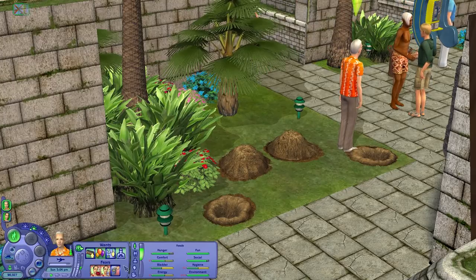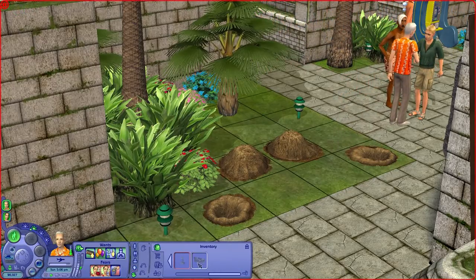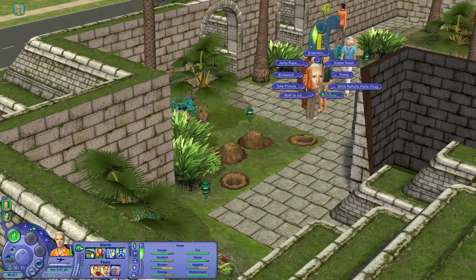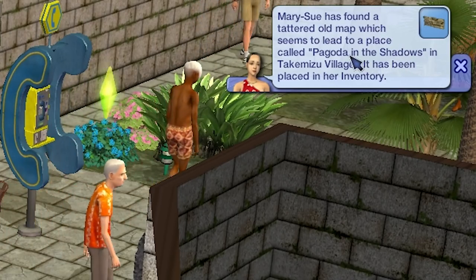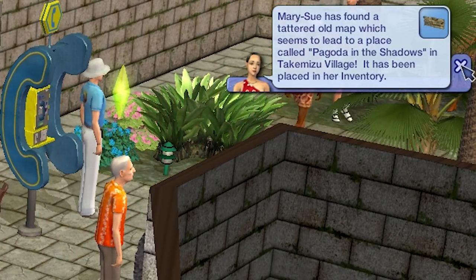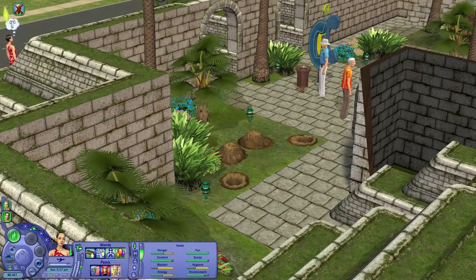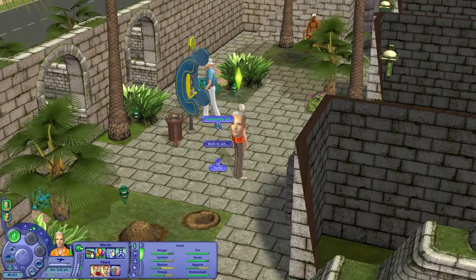That is awesome. So that map is right here, and if we ever go to Three Lakes, we can use the other one to find the secret lot there. Map to Mysterious Hut — I think what we do is we just walk to it. She also found a map to a place called Pagoto in the Shadows on Takamizu Village. So we've got all of the secret maps! That was easier than I thought it was going to be.